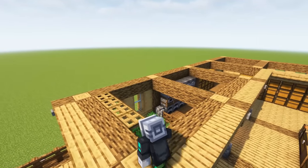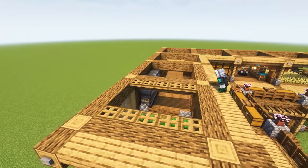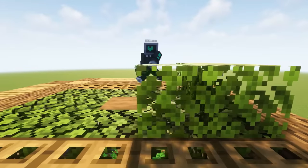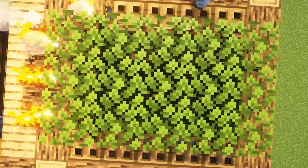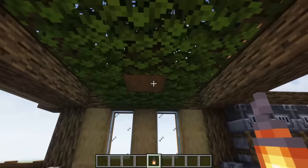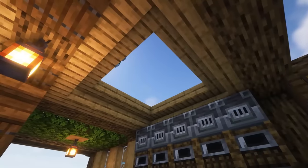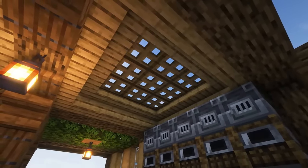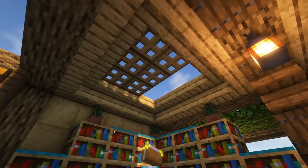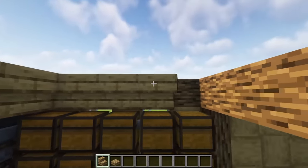Let's start on the roof. For our different sections, above the crop fields place oak trapdoors running down both sides. Then fill in the middle with leaves, with the middle block being a solid block. Double stack the leaves, then add campfires around the leaves and extinguish them to complete this look. Hang a lantern on the solid block above the crops. Above the furnace area, wrap the opening with upside down oak stairs and fill in the oak trapdoors. Do the same thing above the enchanting area.